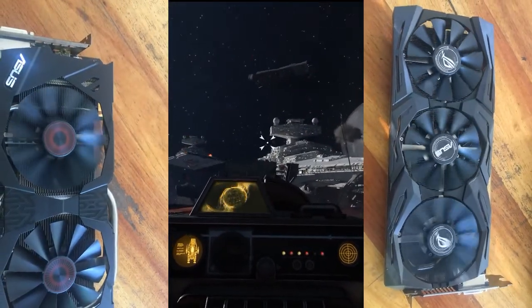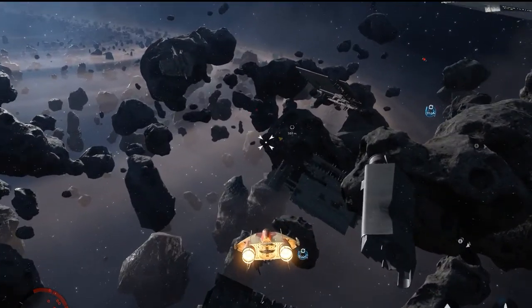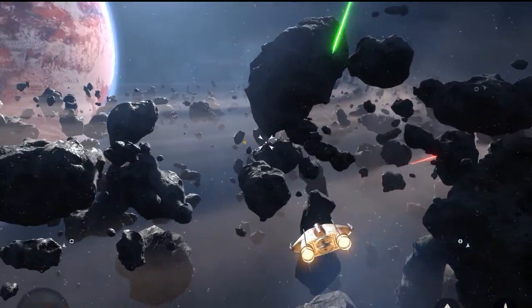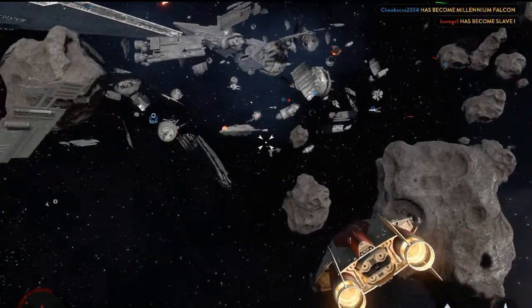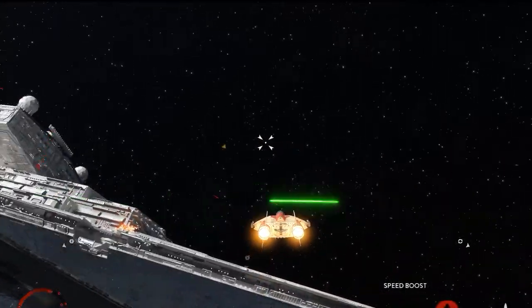Both of these are the Asus Strix models. The 970 is the Asus Strix GTX 970 4GB, although Nvidia had a few issues on launch and it's technically only 3.5GB. The 1060, on the other hand, is this 3-fan Republic of Gamers Strix edition, which has 6GB of VRAM, so it definitely has the edge in higher resolution games.